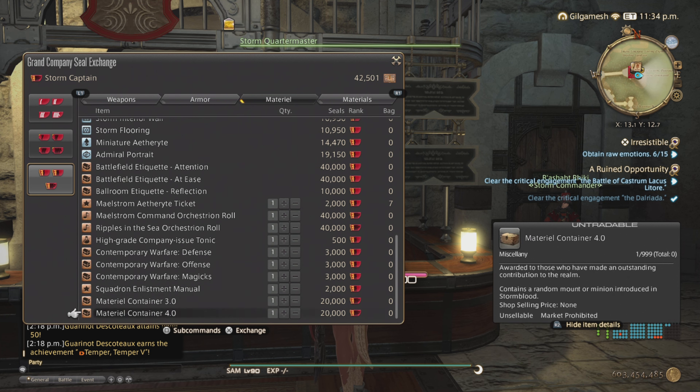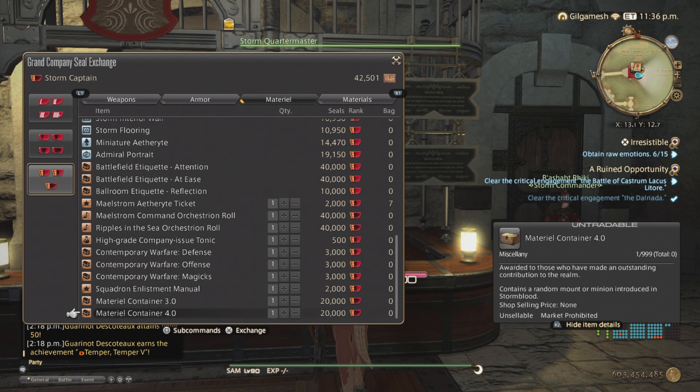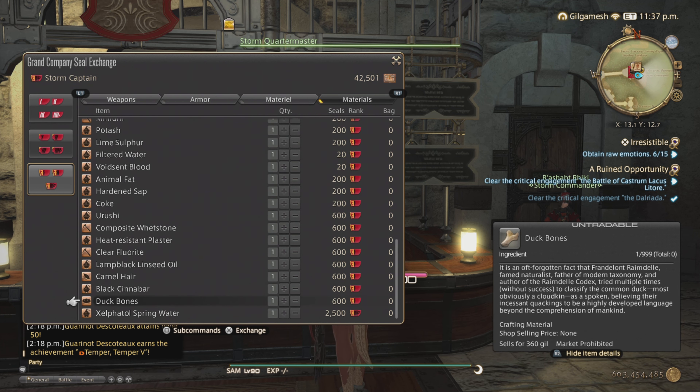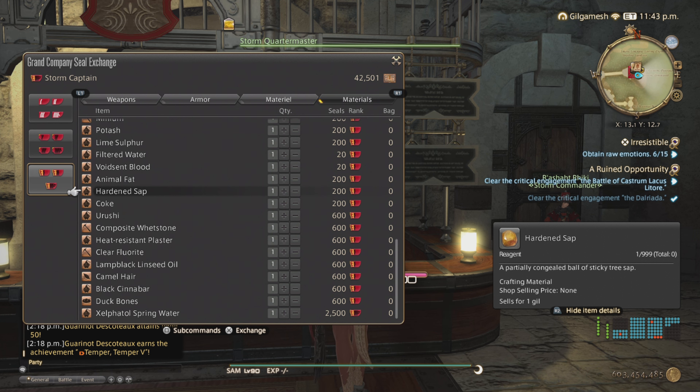I also recommend getting aetheryte tickets from your grand company to teleport straight to it. If you're looking to make gil without using the market board, there are items here that sell for 360 gil each — at 90,000 grand company seals, that's around 56,000 gil if you have Captain rank. You can also sell hardened sap and coke on the market board, which is used in making submarine parts.